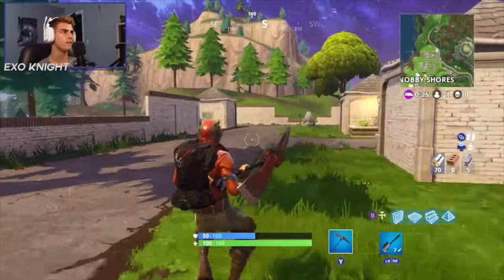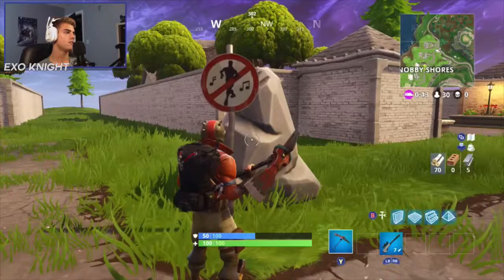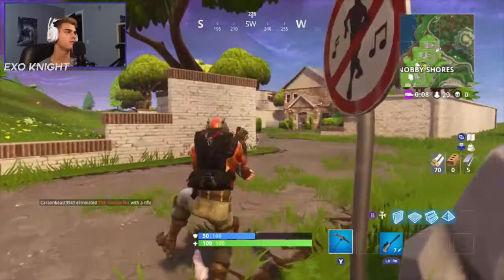It's at the last brick house headed northeast at Snobby Shores. It's right by this block. You can use any dance for this one as well — just dance in front of it. There's a little ladder; I'm not sure exactly where you want to dance in front of it.